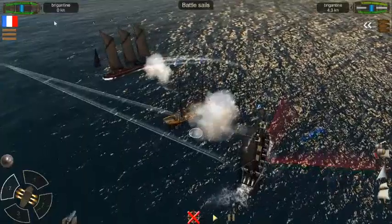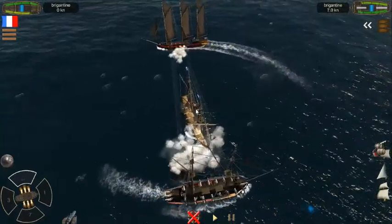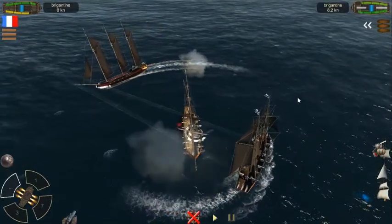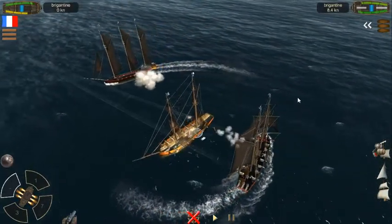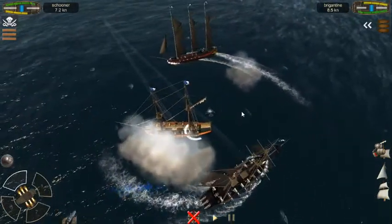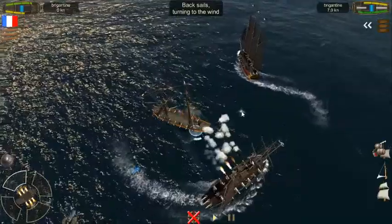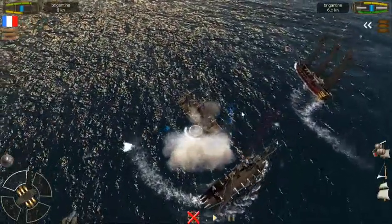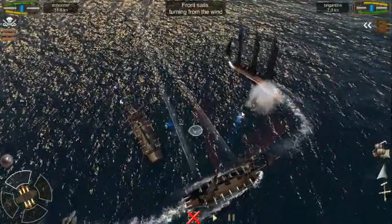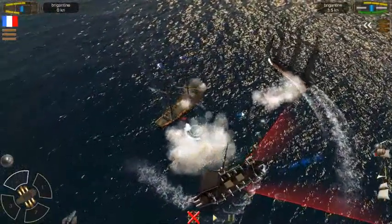Another broadside from the enemy ship — her name is the Morning Star, I think. She is disabled now and we're using round shot. We shot off one of her cannons! We're doing circles around her and they're not able to target us effectively because of their lack of turning speed. We continue firing broadsides — this one's a tougher nut to crack than that cutter.